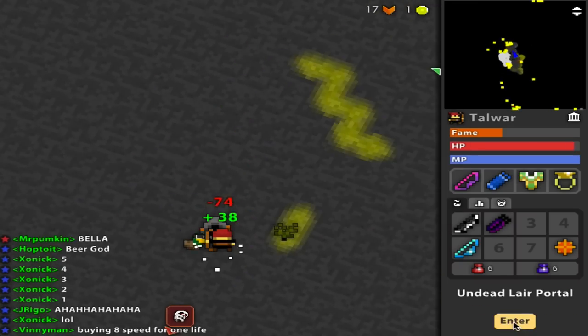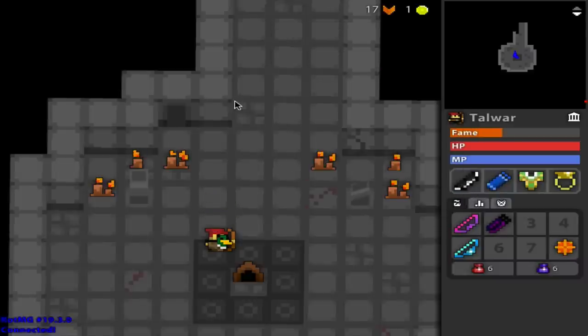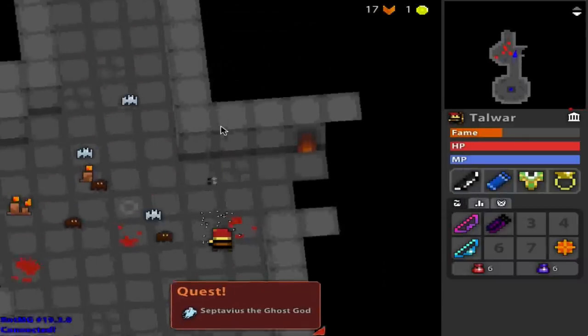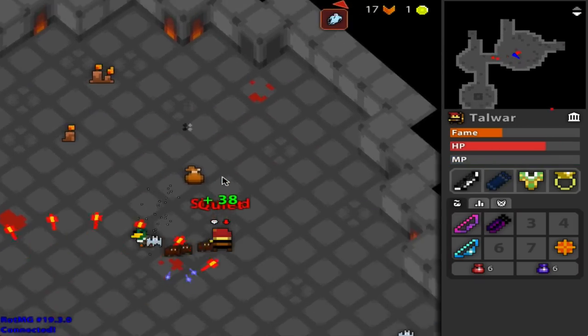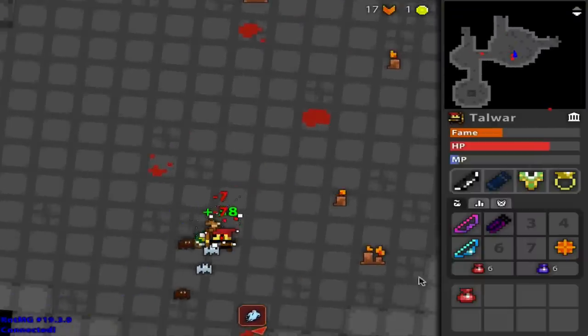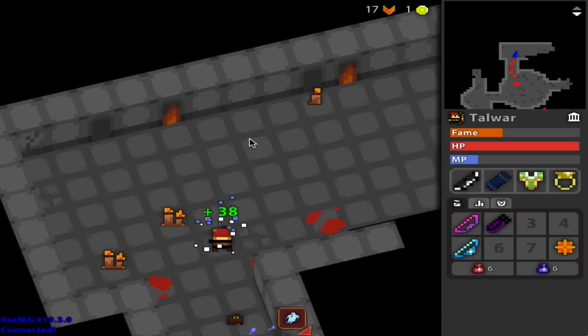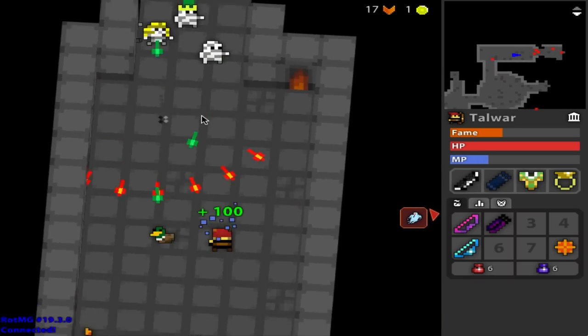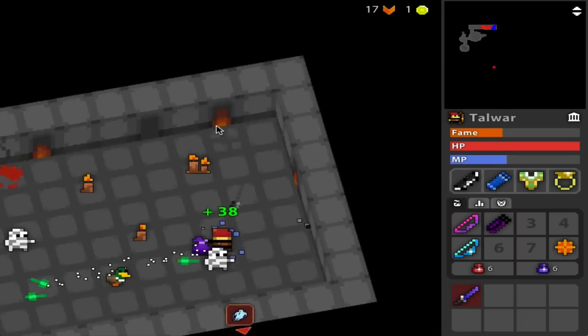By the way, if you don't know what an amy is — it was an item called the Amulet of Resurrection. It gave you plus two of every attribute, 20 HP and MP, and whenever you died it would destroy itself and you'd get teleported to the Nexus instead of dying. Fun fact — I still wish they still had amies even now. I think it would just be fun to have them again, but that's probably not gonna happen.